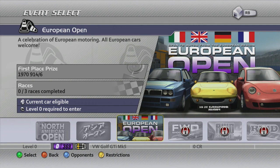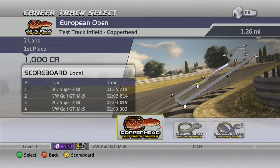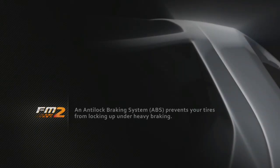So let's go ahead and do this. This is a celebration of European motoring — all European cars are welcome. We get a 1979 Porsche 914-6 if we win, and there are three races. Our first race will be heading to the Test Track Infield at Copperhead. These are all made-up tracks by the game on the Proving Grounds, essentially, and the tracks do get quite complicated as they go on.